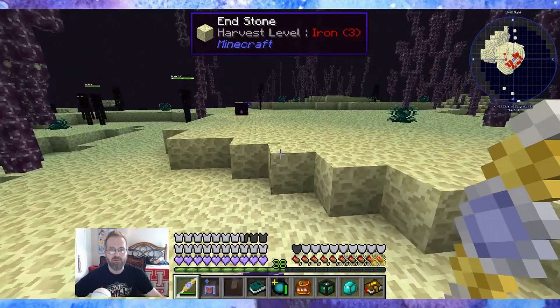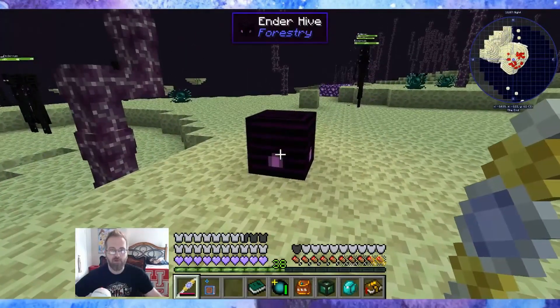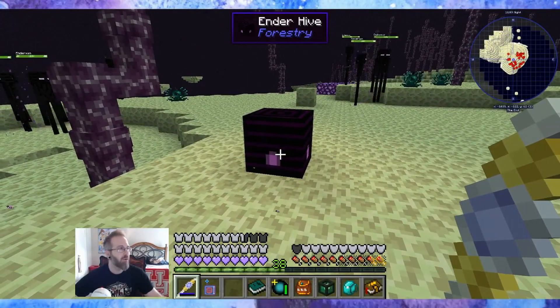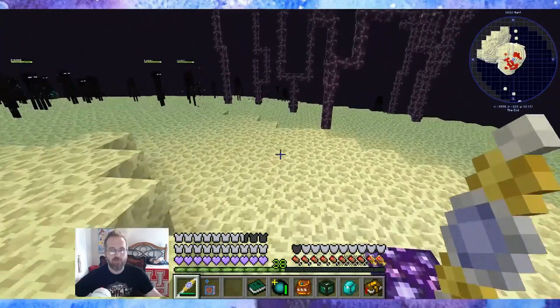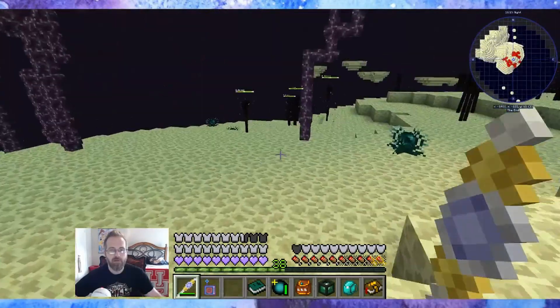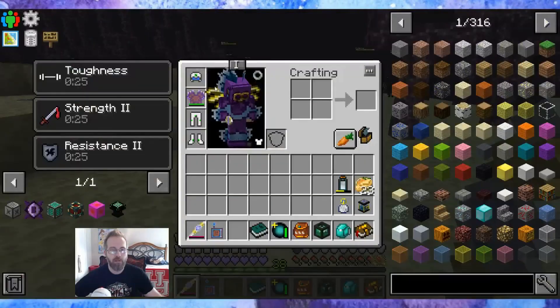There's also a conveniently already... oh, that's celestial crystal — that's something else. But yeah, this is what I'm also looking for: an ender hive, because I want to use the ender bees for this. Anywhere around here would be good, so I'm going to start building right here.